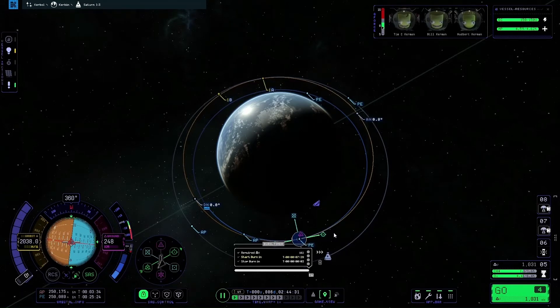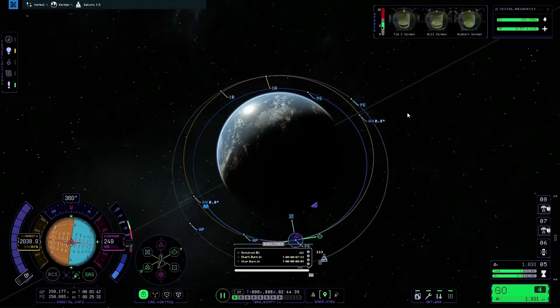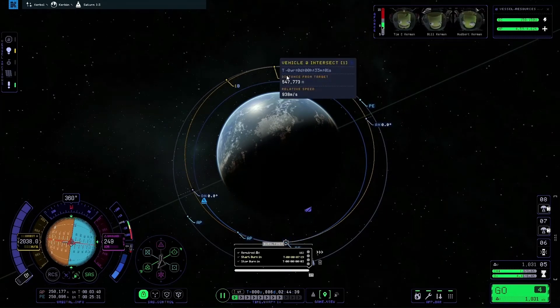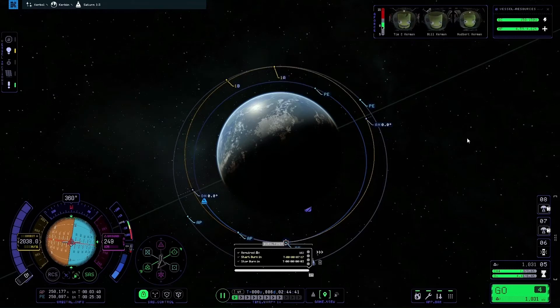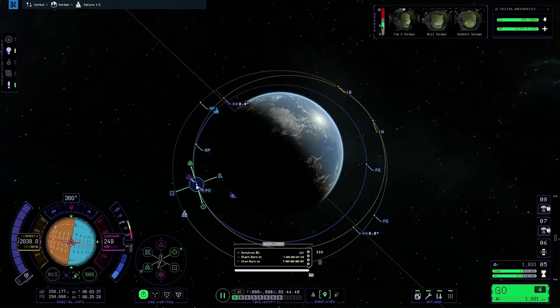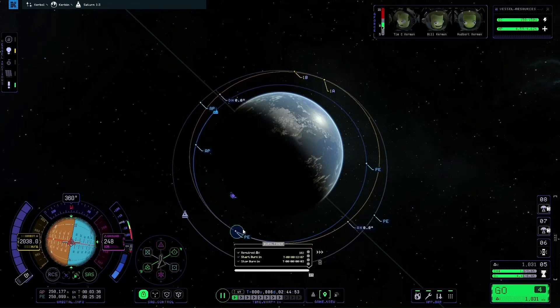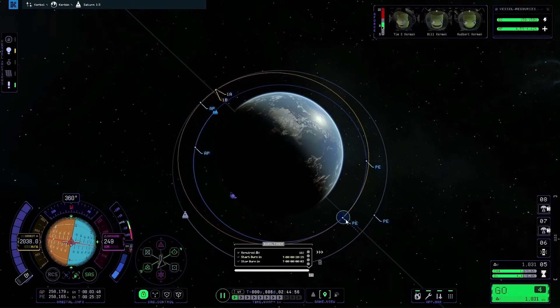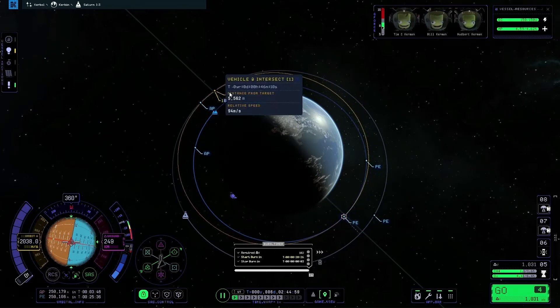Once the orbits intersect, two new icons appear showing our closest point of approach. At the moment we're at 547,000 metres apart, which is way too far. If we grab the centre of the manoeuvre node and drag it around our orbit until the two markers are one on top of the other, that brings our distance down to 5,000 metres.